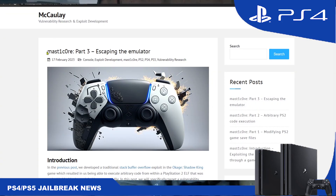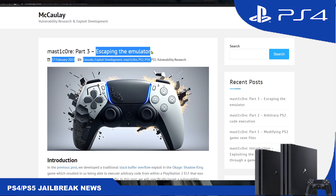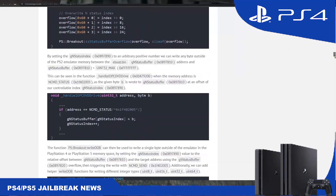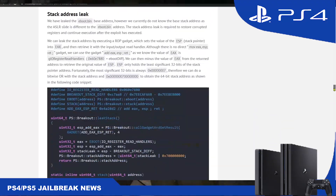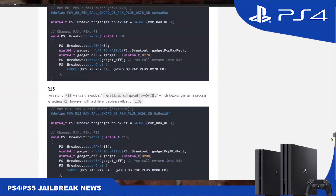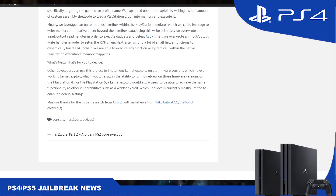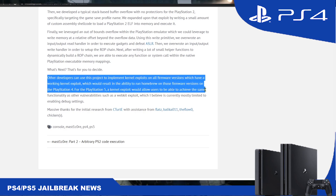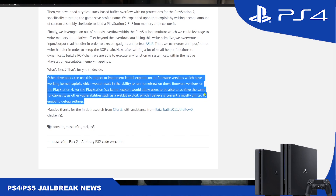For people who have firmware 9.03 or higher like 10.01, this is not a full jailbreak — it is just a user-land exploit, which means it still needs a kernel exploit. The best thing you can do with this exploit on a higher firmware is running PS2 games. Even on the latest PS5 firmware, without a hypervisor exploit, you'll be able to run some PS2 games since they run inside the emulator. For homebrew apps, PS4 homebrew apps, and PS4 games, a kernel exploit is still needed for firmware higher than 9.00.